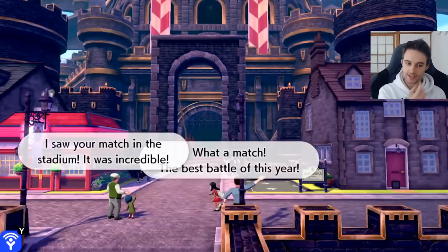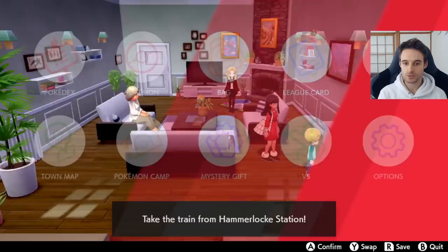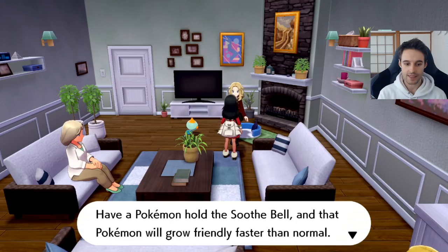You can get your Soothe Bell in Hammerlock. In order to get your Soothe Bell and to determine how friendly your Pokémon are, you want to come to Hammerlock and go all the way over to this little house right here. Inside, talk to all these guys — one of them gives you the Soothe Bell, this girl probably. You can put the Soothe Bell onto your Pokémon like I have here, and as she says, it makes your Pokémon grow more friendly. Have a Pokémon hold a Soothe Bell and that Pokémon will grow friendly faster than normal.